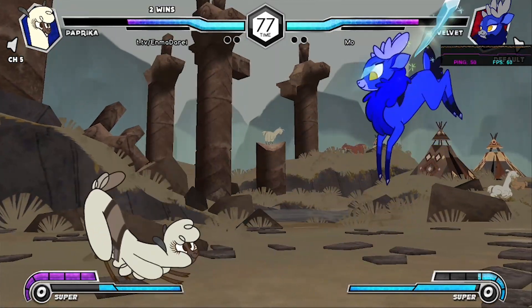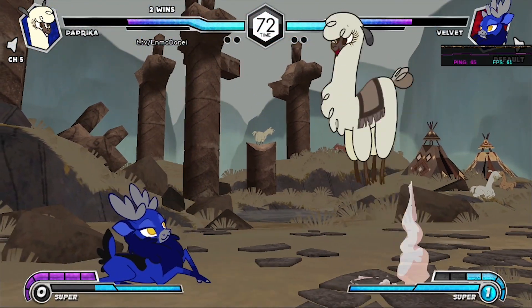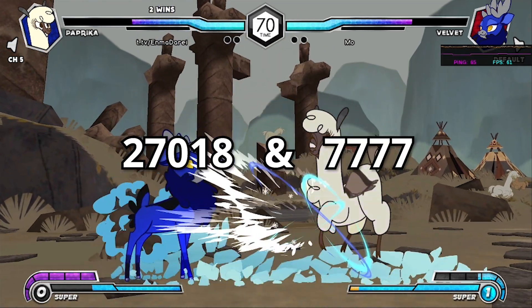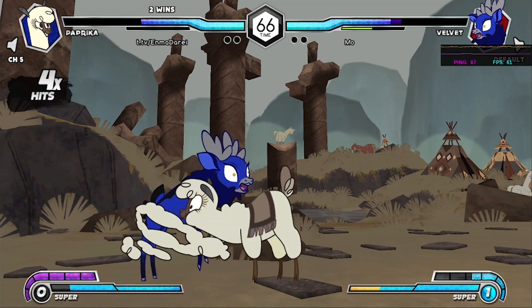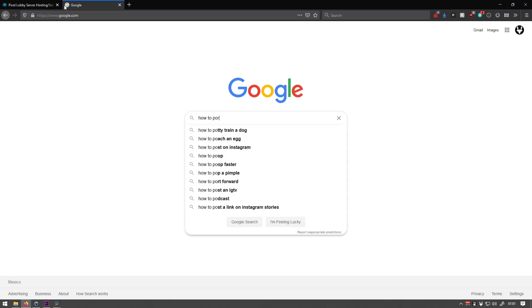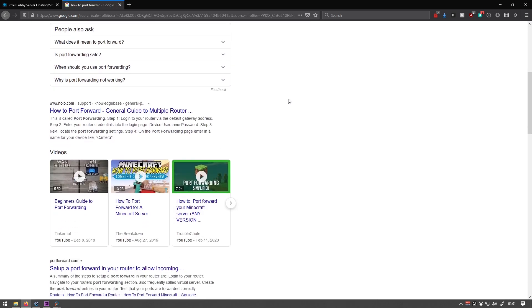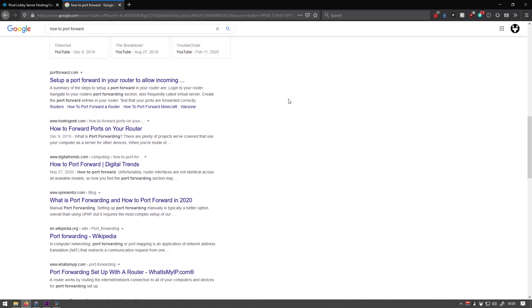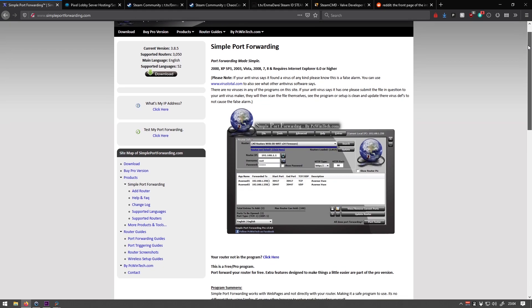First thing we need to get out of the way is that you're going to need to port forward your router. The ports you need to forward are 27018 and 7777. The process for port forwarding is different for every router, so your best bet is to just Google how to port forward your specific router — it's usually pretty easy to find instructions. There's also a simple piece of software called Simple Port Forwarding, or SPF, that supposedly works with most routers. It's worked fine for me; there's gonna be a link to that in the description.